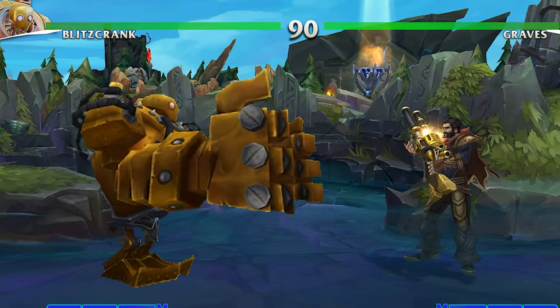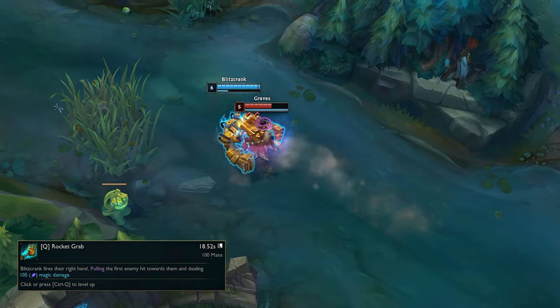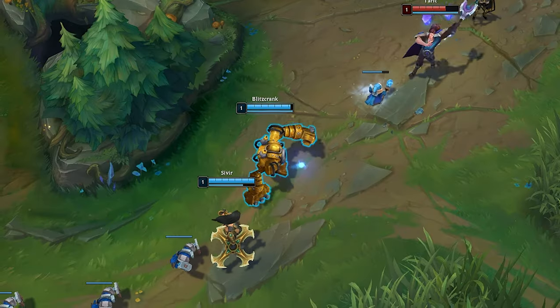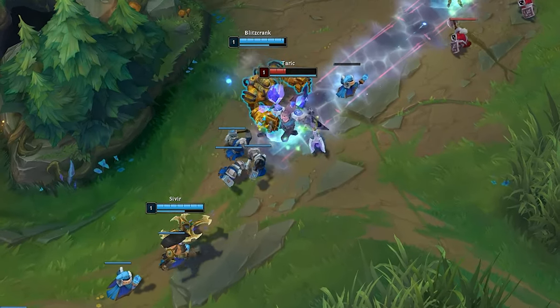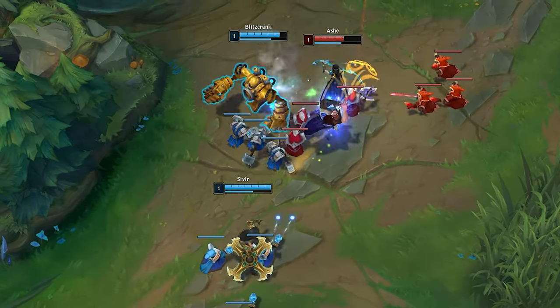Now with that established, we start with his kit comparison: the classic Blitzcrank bread and butter, Rocket Grab. Blitz fires his right hand to grab his opponent on its path, dealing damage and dragging the target back to him. The staple of his entire ability set and core of how Blitzcrank functions as a character, this ability is an excellent playmaker to grab hold of an enemy from afar, single them out from their team, and lock them down while your allies dogpile them for a quick kill.